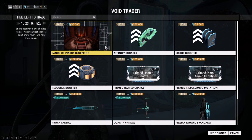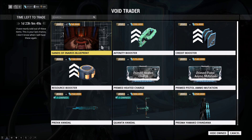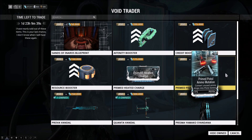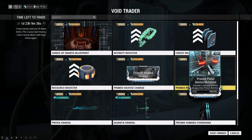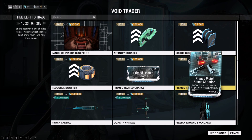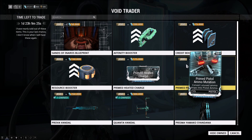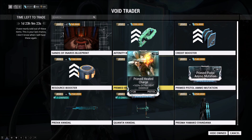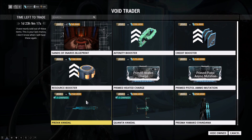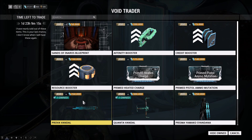Now that we've looked at the stats on the weapons, if I had to pick two items this week from the Void Trader, I would pick Primed Heated Charge and Quanta Vandal. The Prova Vandal just doesn't have enough going for it. And Primed Pistol Ammo Mutation has very few use cases — it's a specialty mod, so there's not going to be a whole lot of uses for it. You'd find a hell of a lot more uses for the Primed Heated Charge. And unless you really care about Mastery Rank, the Prova Vandal just isn't worth the ducats and the credits, in my opinion.